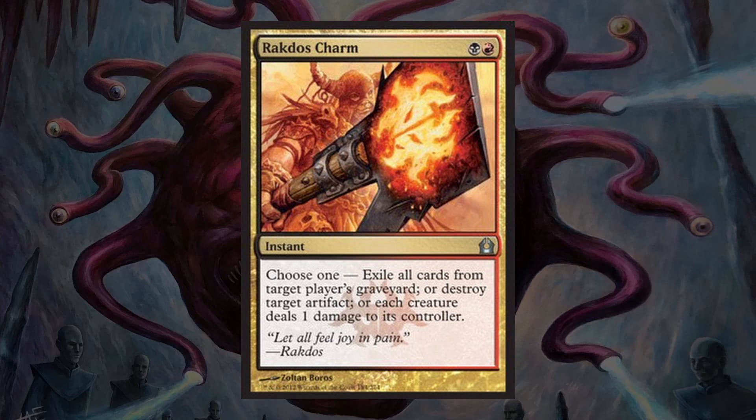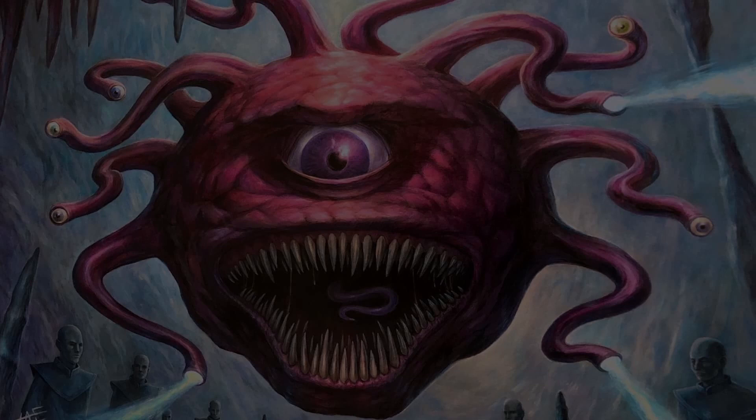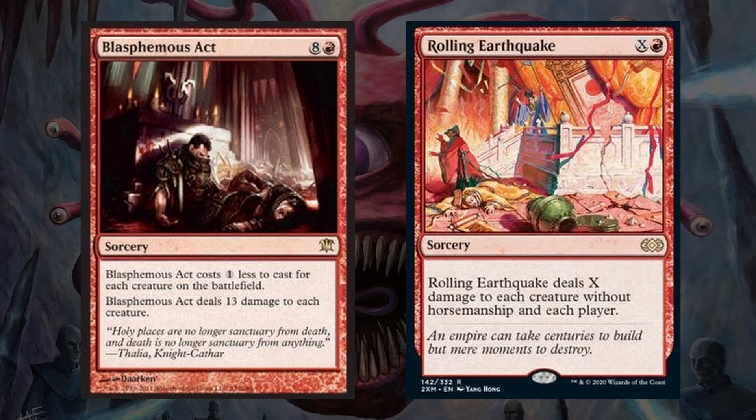Next, we have Rakdos's Charm, which is another very flexible and powerful spell in Commander, especially in this deck where we are actively trying to build our opponents' armies, so the final ability could be a win condition for us. And finally, we have 2 board wipes with Blasphemous Act and Rolling Earthquake. This deck doesn't want to be board wiping too often because our opponents can't swing at each other if they don't have any creatures. But sometimes a board wipe is the only way to stop an opponent from winning or at least keep you from dying if our opponents' boards have gotten to the point where we cannot control where their damage is going, so it's always good to have at least a couple in your deck. I chose these because Blasphemous Act is probably the best board wipe in the game, being able to be played for only 1 mana in the vast majority of situations. And Rolling Earthquake can hit everything without horsemanship and players, which means if we have the mana and a little more life than our opponents, this could be used as a finisher.